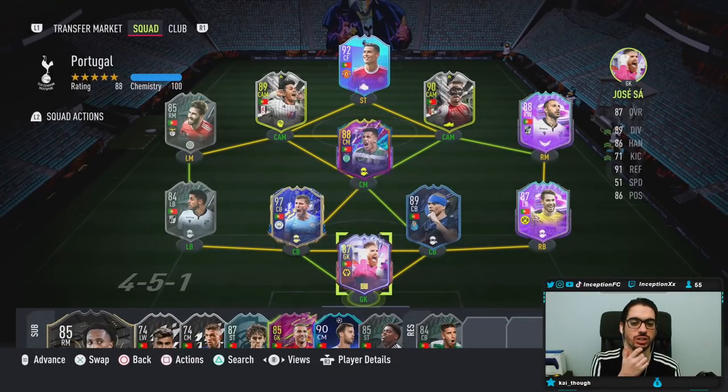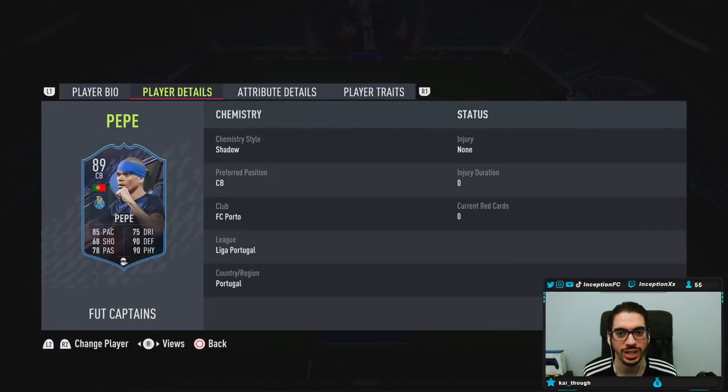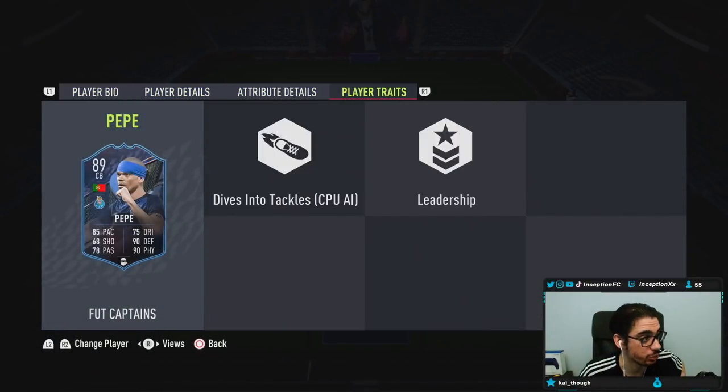Oh, this team is actually solid — I like this. But yeah, with Pepe, we're taking a look at someone who has the dive into tackle trait, which is already a huge plus for this card. By default, you guys know I'm gonna do this SBC — there's just no question about it.